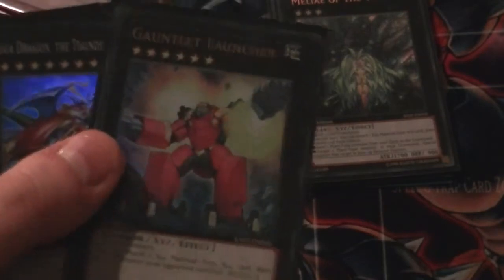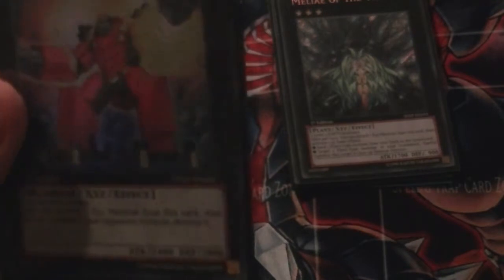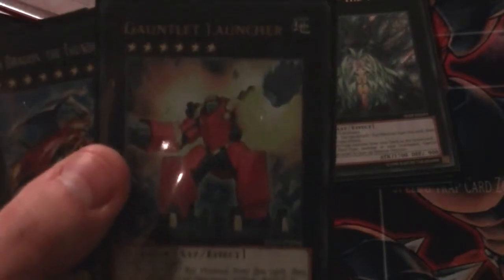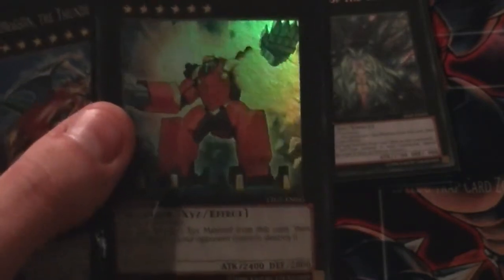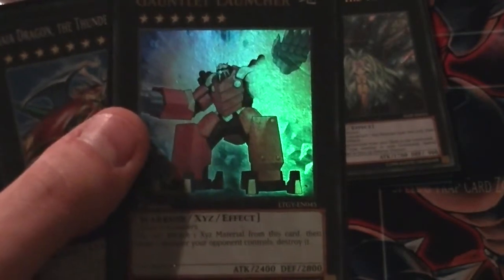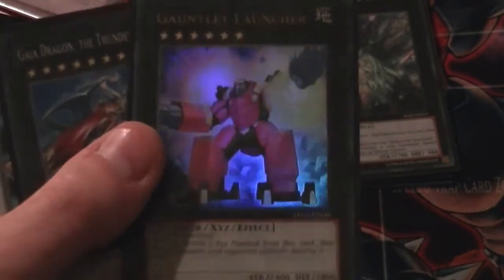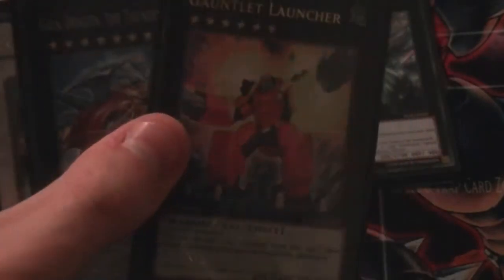Then we've got Gauntlet Launcher — this card is really cool, I like to call it the poor man's Number 11: Big Eye, but in some ways it's superior. Sure, it's got basic 2400 attack, but it's got a nice defence of 2800, and you can activate his effect as many times per turn as you like as long as he's got Xyz materials. He takes two Level 6s — like two GigaPlants, or GigaPlant and our Level 6 Synchro monster — and I just find him really nice for clearing threats off the board.